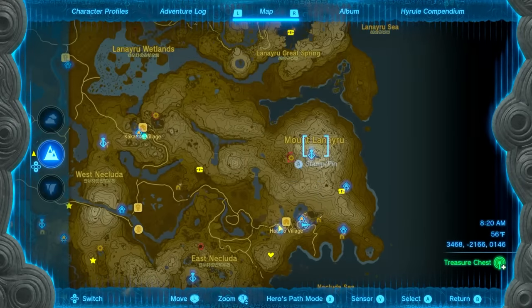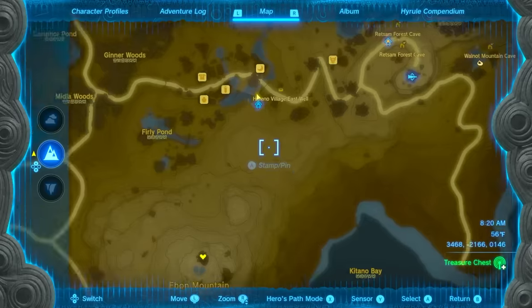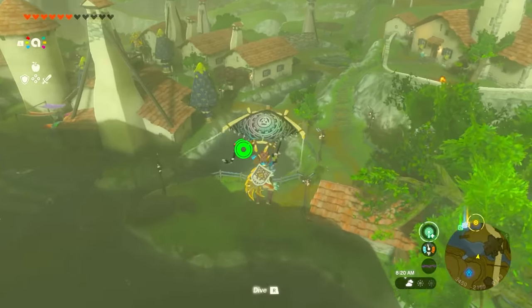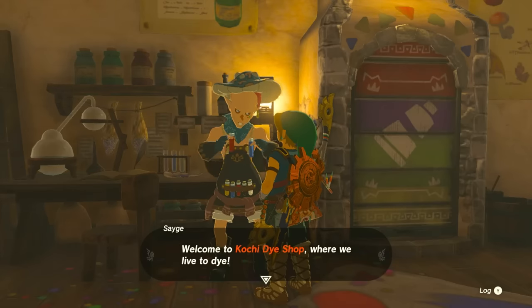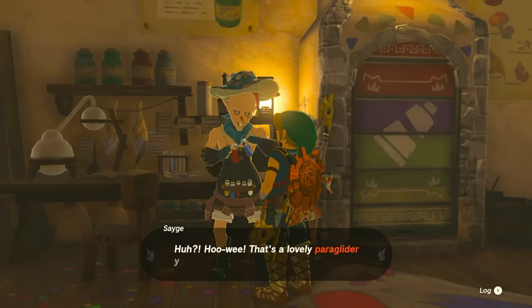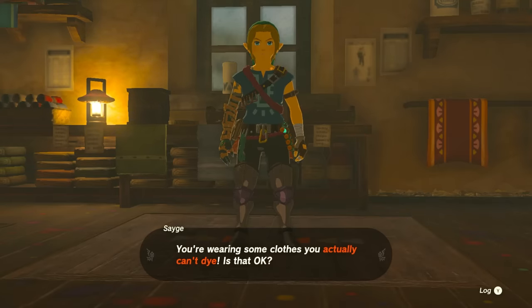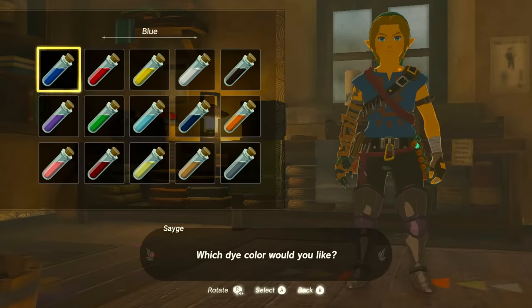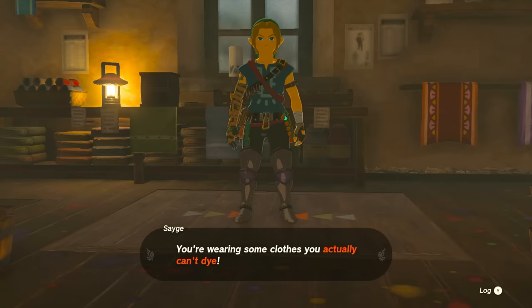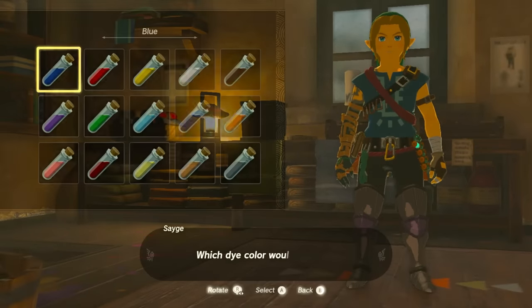Hatino Village is on the far east side of the map, underneath Mount Lanayru. As an early game player you'll want to come here because there's a dye shop with tons of dyes you can apply to your outfits, and you can also change your paraglider designs. That way your Link can look completely different from everyone else's.